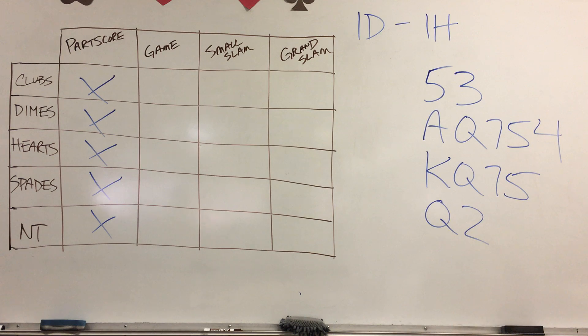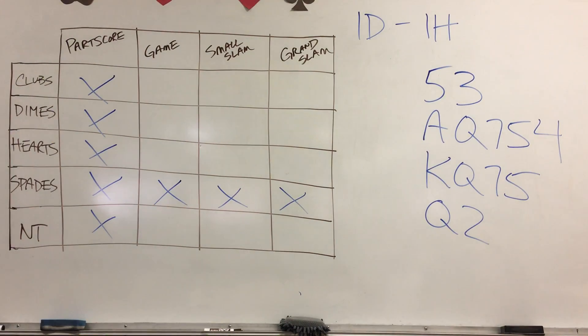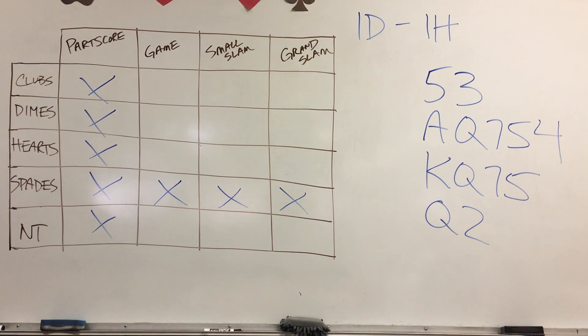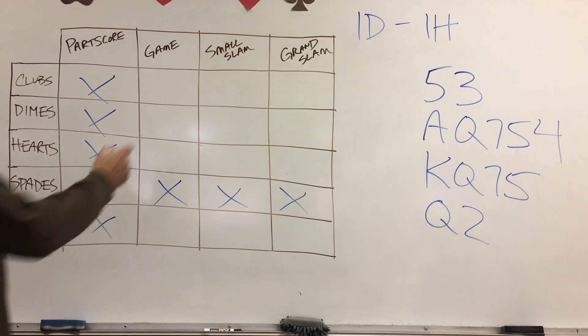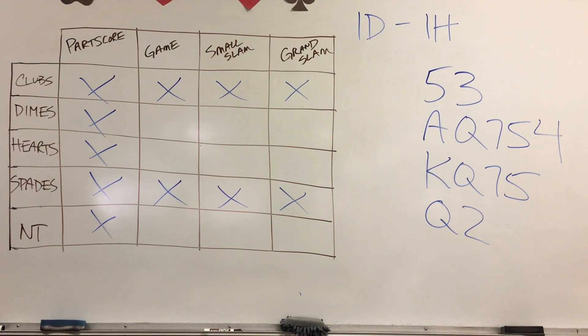You know you're going to start with a heart response, but even when you bid a heart, there's not a whole lot that your partner can do. So we'll get rid of part scores because we know you have greater aspirations — partner opened the bidding and we have an opening hand, so we at least belong at the game level. You have two little spades and partner opened a diamond, didn't open a five-card major, so at most has four spades. This contract's not going to get played in spades.